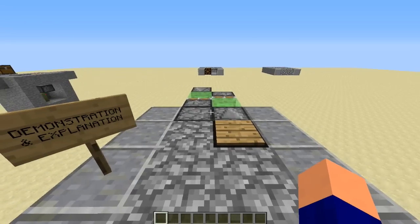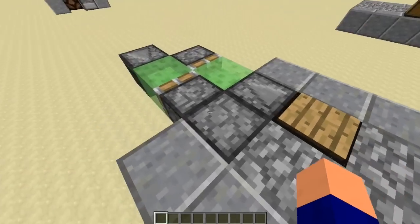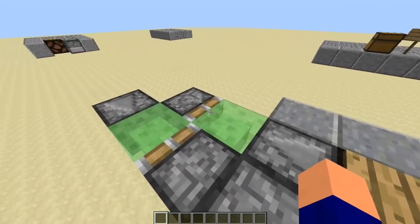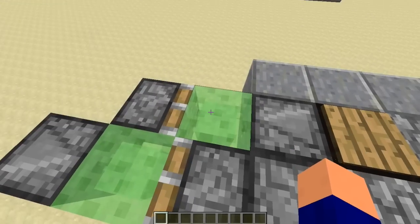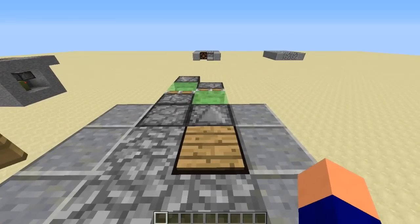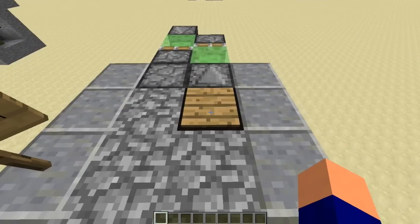And I will show you how this works right away. You can see that this is actually the flying machine itself — you can kind of see how it's compressed in here. So there's an observer block there, and two slime blocks, two pistons, and another observer block there.